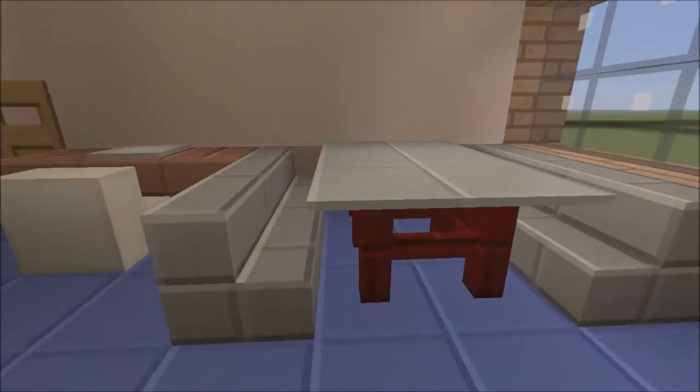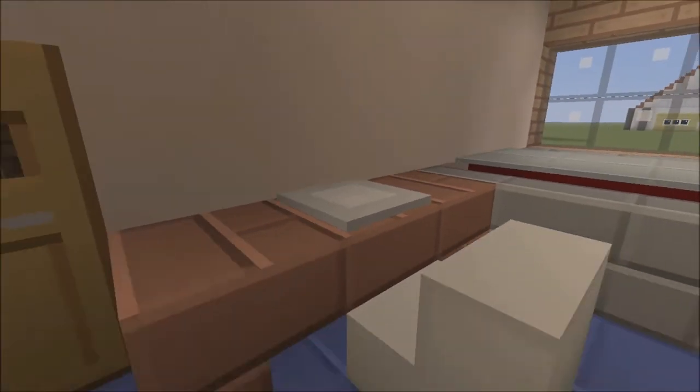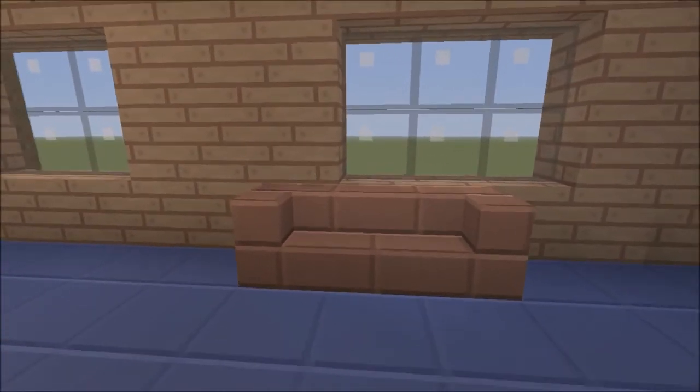As soon as we come in we've got a nice little dining area here. We've got like an Apple Mac or laptop or something which is closed, a chair and a seat, another dining area with a plant in the corner, and a small sofa over here.